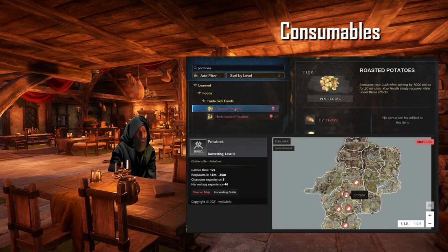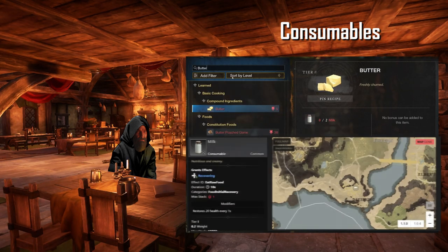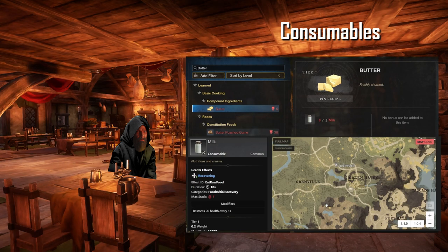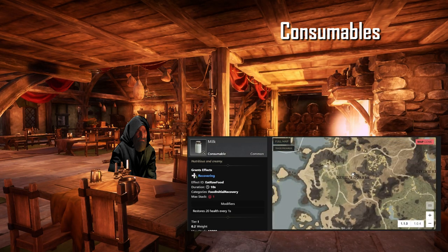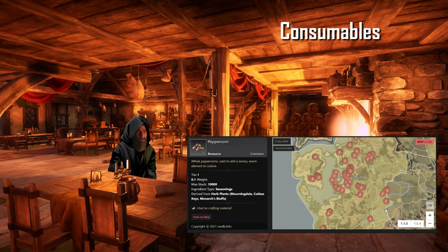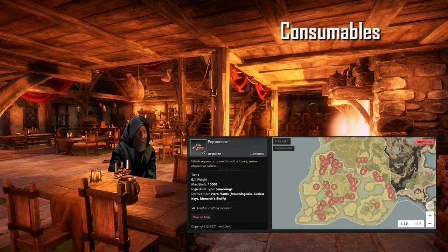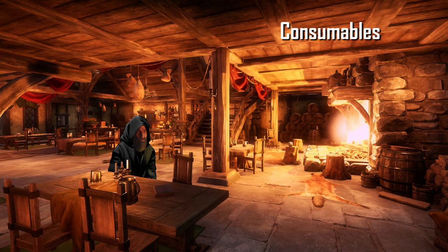Potatoes can be found in the farm outside of Everfall and Windsward. Butter is made from milk, which you can get from cows in the following towns: Dayspring in First Light, Greenhaven in Windsward, and Monarch's Bluff's town near Devil's Quarry in Monarch's Bluff. For peppercorn, you can find them at the purple plants in the green fields. I would recommend that you go to the green fields in Monarch's Bluff or Cutlass Keys, simply because of the sheer amount of green fields in those areas.